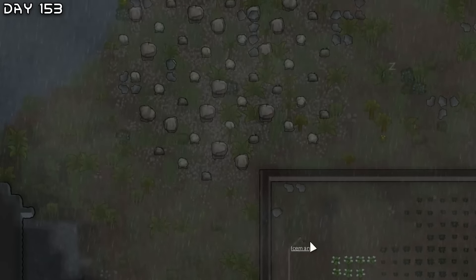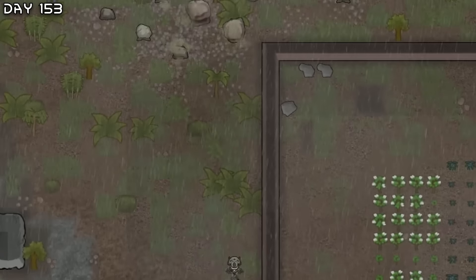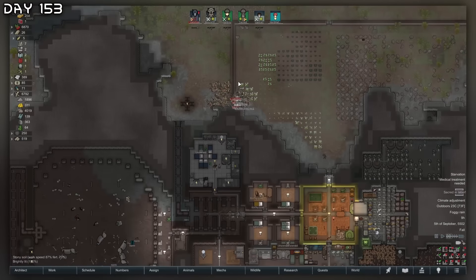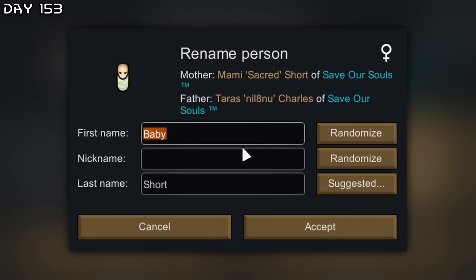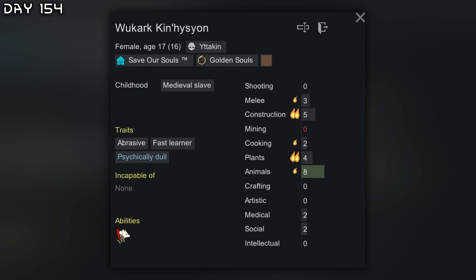Taking out the waste pack infestation again — they keep attacking random animals on the map. Sacred is in labor — perfect timing. Sick childbirth, common infant illness — tend to that straight away. Since this is a female, I will name her Silver — the reborn Silver, welcome aboard. New recruit, welcome aboard.